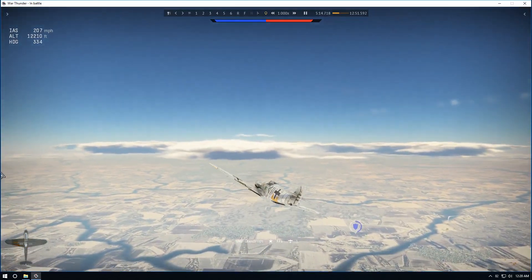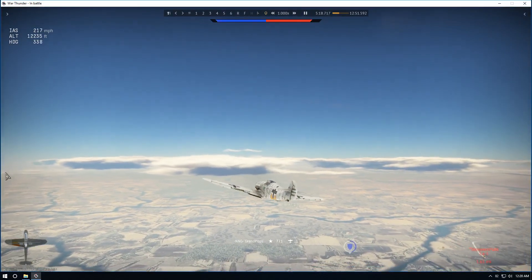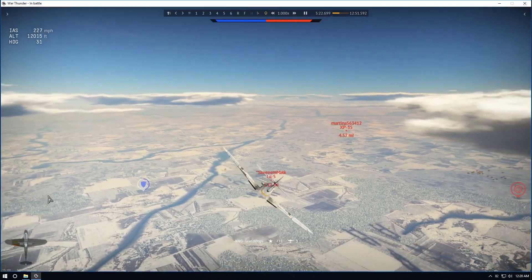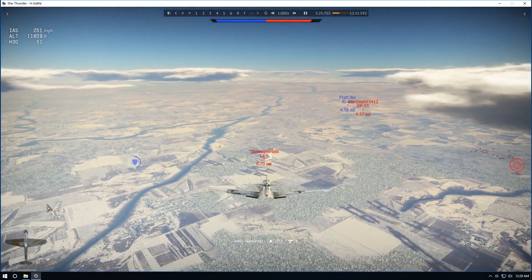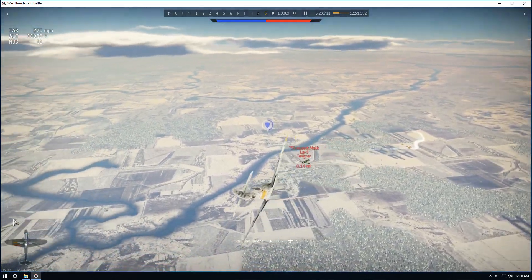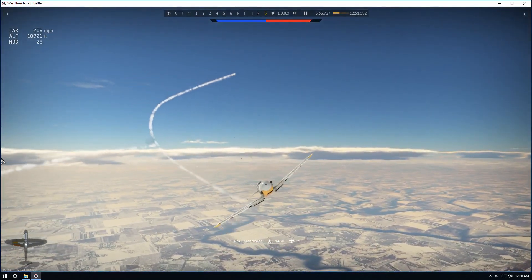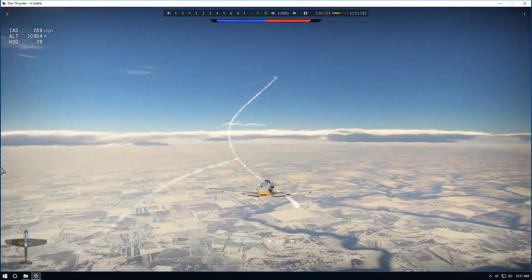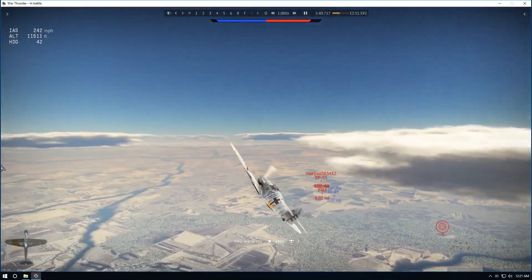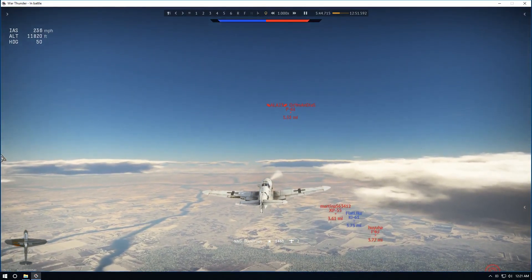Now we turn and resume what we were doing — paralleling the bases and climbing. There's an LO5 ranging up on us; he's trouble. We don't like doing this but we go head-on with him. Boom — we get him, blew him apart. That's kill number two and we were lucky. Not a good thing to go head-on with any other plane, but we really didn't have much choice.